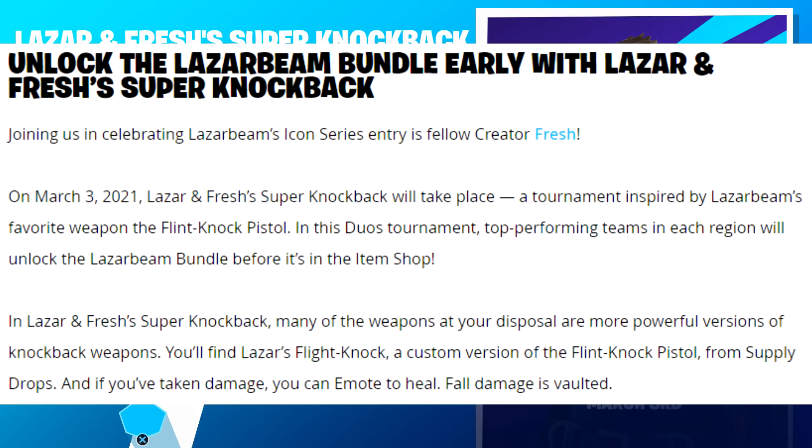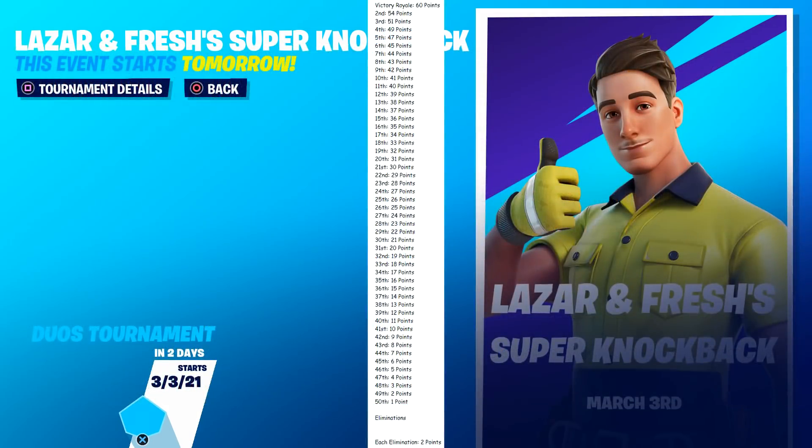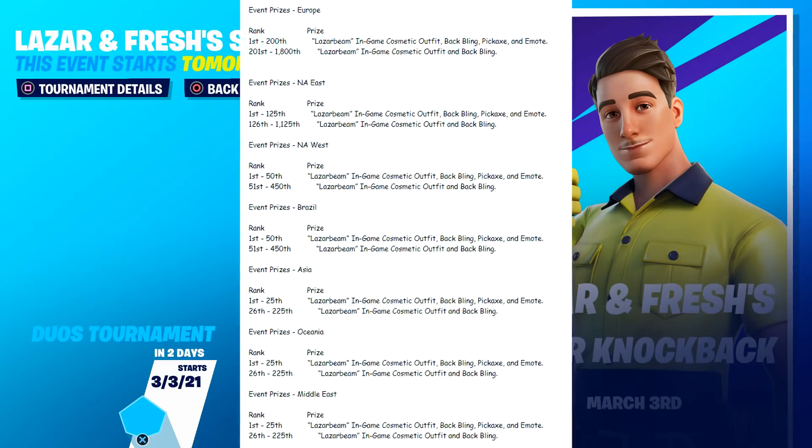The scoring system is heavily placement-based. A victory royale is worth 60 points, second place is 54, third is 51, going all the way down to 50th place which is 1 point. Each elimination is worth 2 points, so you can rack up some elims, but placement is key - 10th place is worth 41 points, so at least aim for top 10.